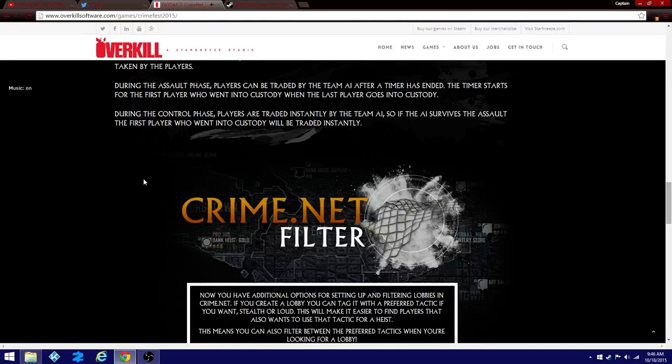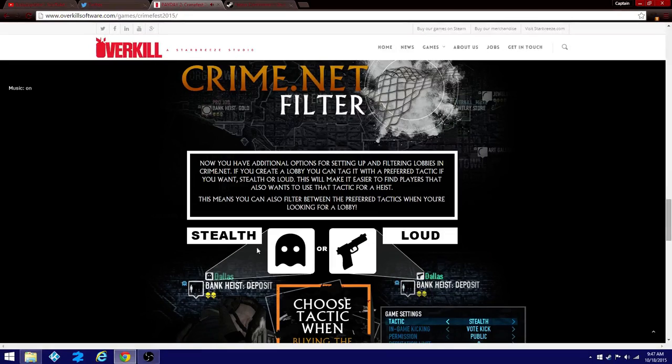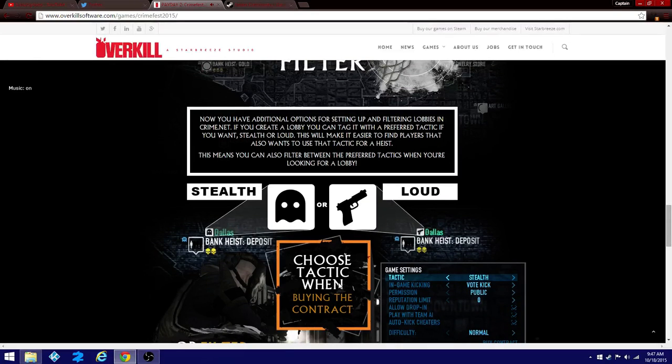This is a new filter for CrimeNet. I thought it was going to be a bit different, but let's look at it. Now you have additional options for setting up a lobby. Filtering lobbies in CrimeNet — if you create a lobby you can tag it with a preferred tactic, stealth or loud. This will make it easier to find players that also want to use that tactic for a heist. You can also filter between preferred tactics when looking for a lobby — stealth, shown with a little ghost icon, or loud, shown with a Chimano Custom.